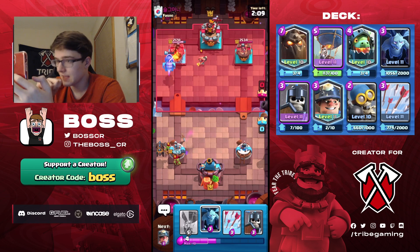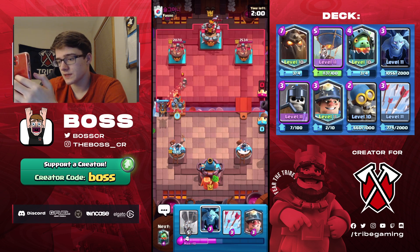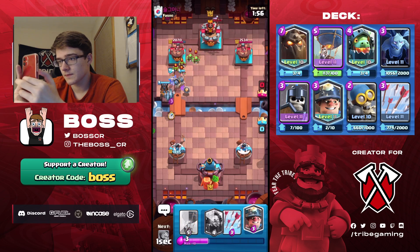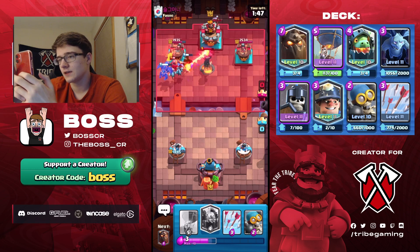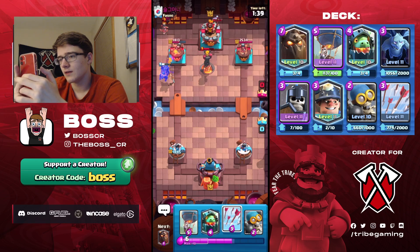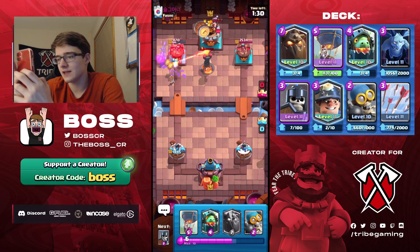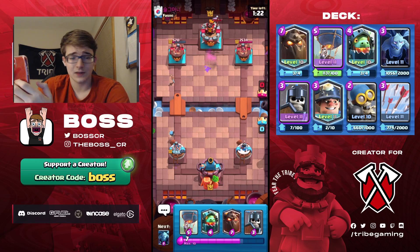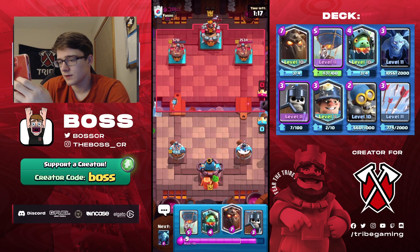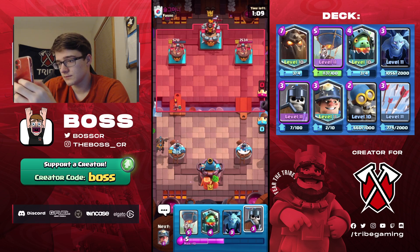Going guards in front to take out this princess. He does have an inferno tower but bad placement — it's not hitting the lava hound and I don't even think it's going to hit the lava at all. Yeah, that was not the placement he was looking for. It didn't even pull the lava and got essentially no value. He just uses log, so if he goes for spam we can just guards in the middle — exactly like that.